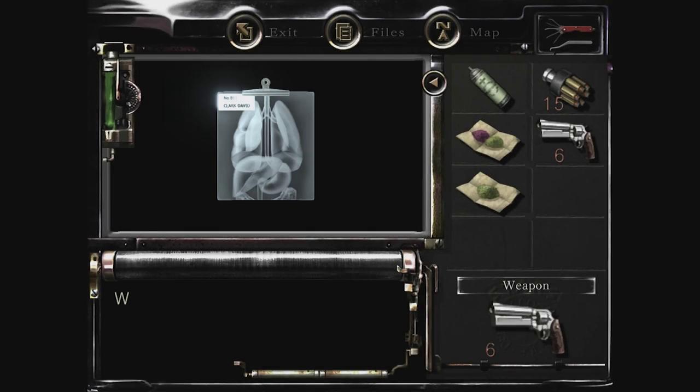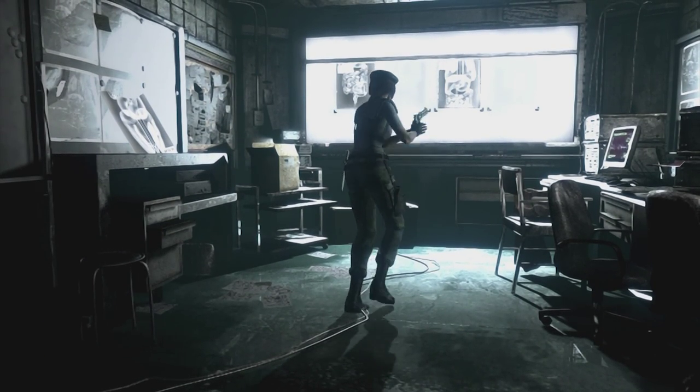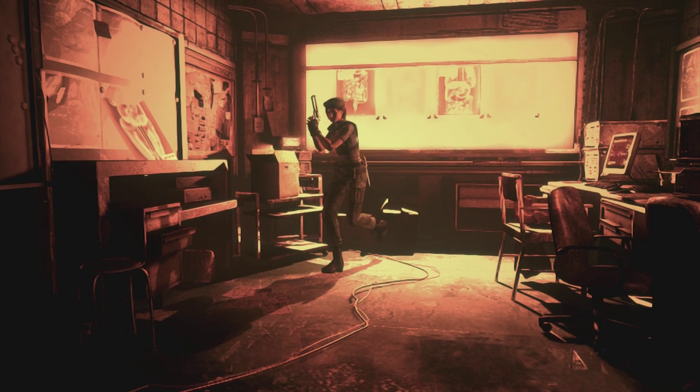What do we have here - X-ray photos. There's a switch on the wall too - let's press it. Everything has gone red in color.